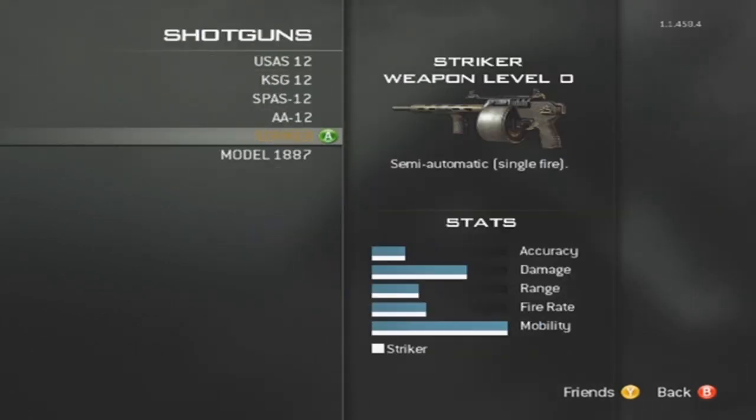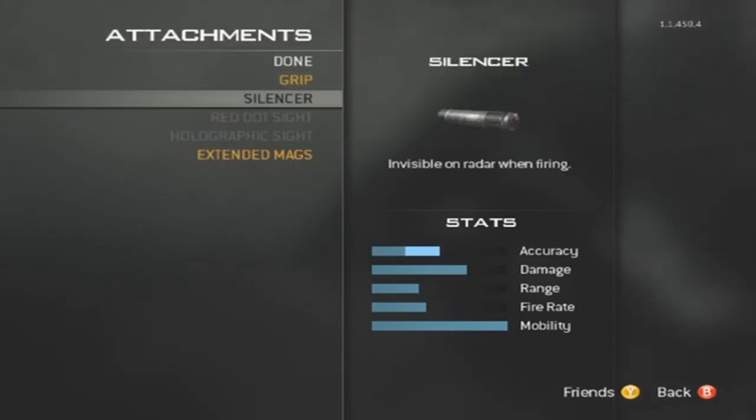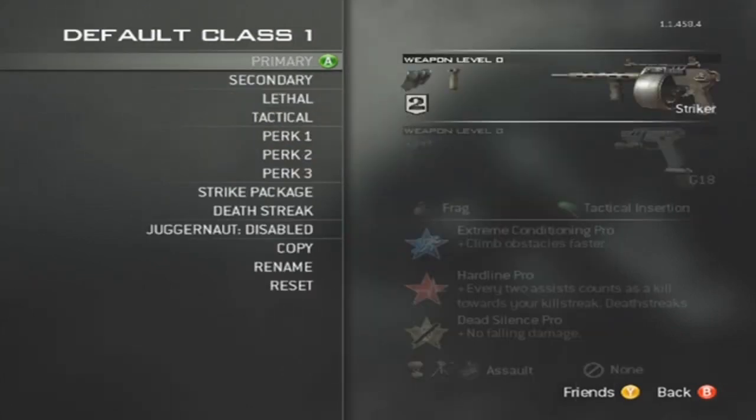For your primary weapon, you're going to want the Striker because it has the least amount of damage. You want two attachments: the grip and the extended mags. Grip is just for increased accuracy, extended mags so you don't have to reload.